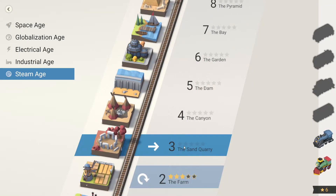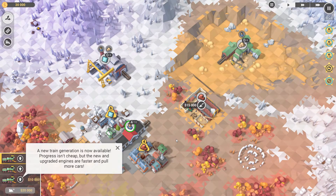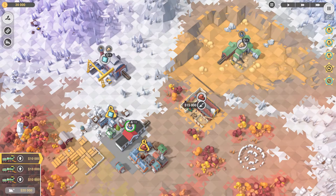The sand quarry. New train too - cool. 12 minutes again, avoid crashes, do not build more than 35 tiles. That one is going to be a little tough. Let's pause and take a look. A new train generation is available - progress isn't cheap, but the new upgraded engines are faster and pull more cars. We only have 20,000 to start. We need to get brick and glass down here. Brick requires sand and people, and glass requires sand. How are we going to do this with less than 35 tiles?